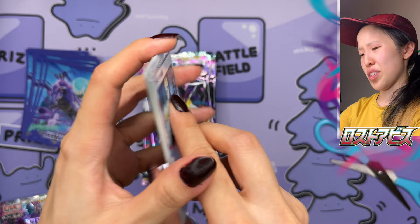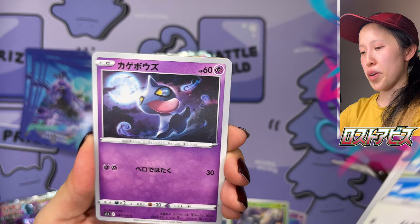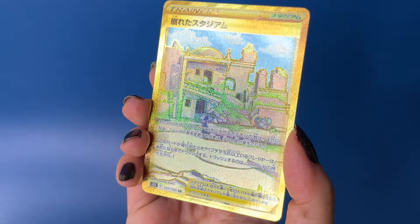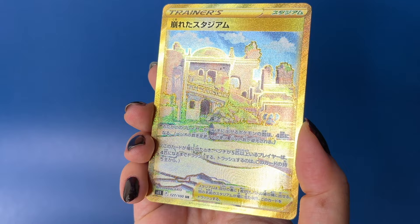Guys, I think there's something in the back — wait, whoa, whoa, whoa! We got Porygon... oh my god! That could have totally been the gold Giratina. Now we have what I think is like the Demolish Stadium — some sort of stadium card, but hey, it's a gold card! These are very hard to pull in Japanese. Sometimes two gold cards are added in as a bonus, so sometimes you can pull this with another Seeker Rare.